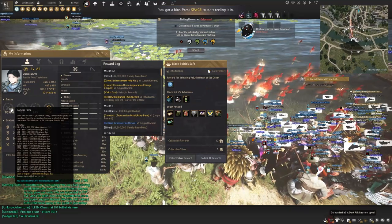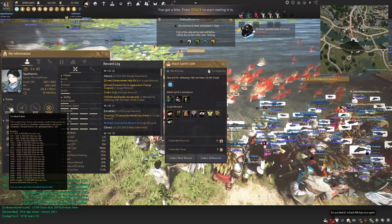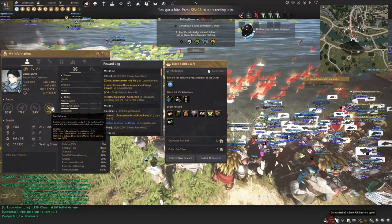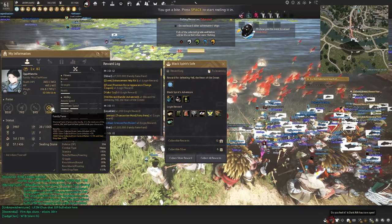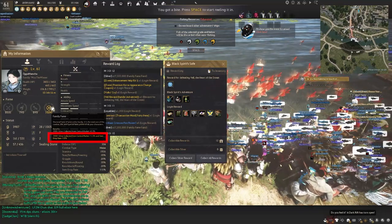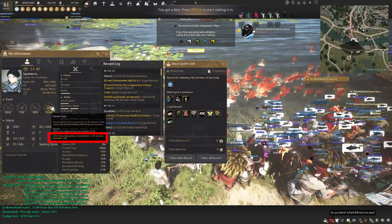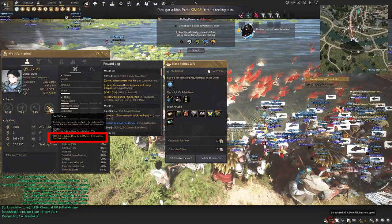If you get your combat fame up as well, you can also increase your family fame. Maxing out your family fame lets you get up to 1.5% money back on central market sales and a 10% item drop rate, which is really convenient for PVE grinding.